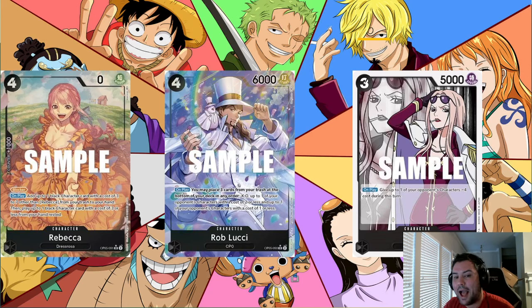One proposed fix is leader-locking Rebecca. While that's not a terrible idea, I think you'd need to archetype-lock her specifically to Dress Rosa to properly address it. We're getting two different Crocodiles, two Kaidos, multiple Navy leaders — locking her to Dress Rosa, Navy, or CP would limit those decks to specific leaders and still allow the card to appear in multiple decks.